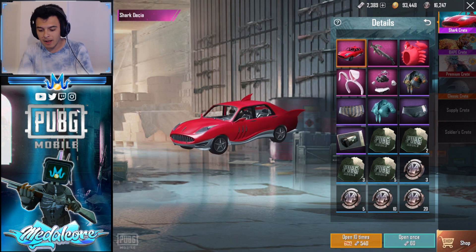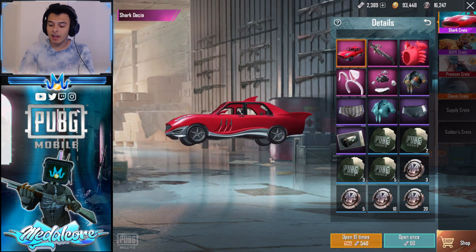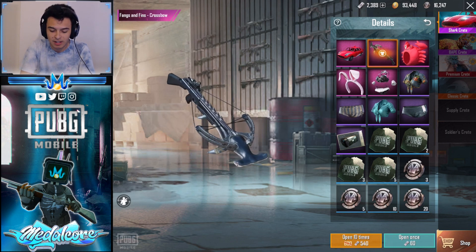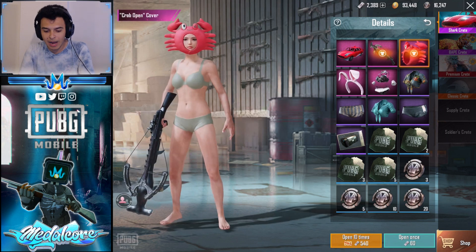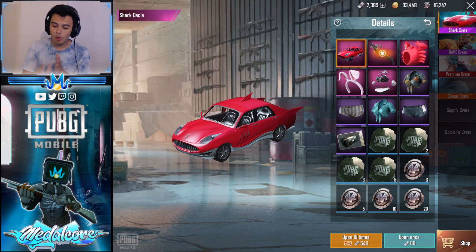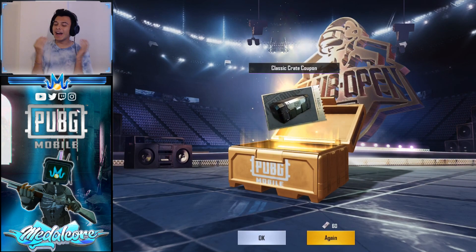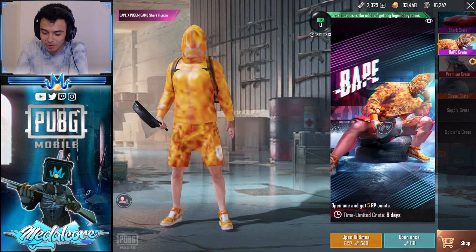We're going to hope we get some good pulls. For every crate we open, we'll think about what we want out of it. I would love to get this car skin — I saw people post this because a lot of these skins come out in the Korean-Japanese version before our version of the game. This little crab helmet would be kind of cute too. Pool once — chances for legendaries are 4%. Let's see if we get any luck here. We got a crate coupon, which allows us to open more crates. Not entirely terrible.